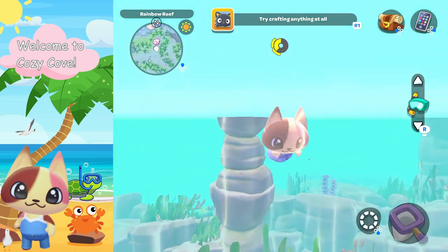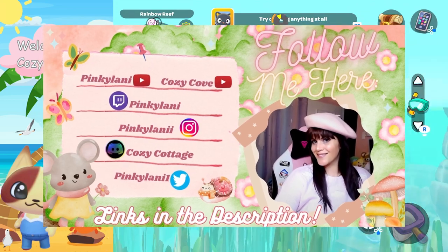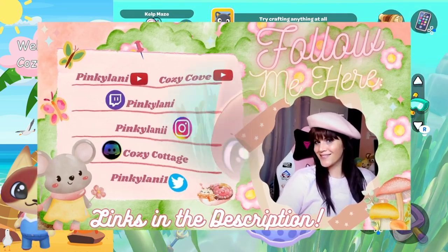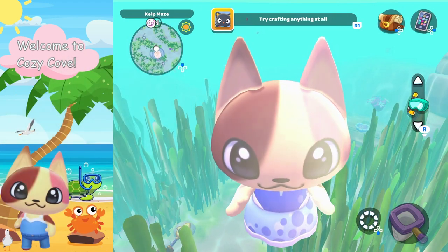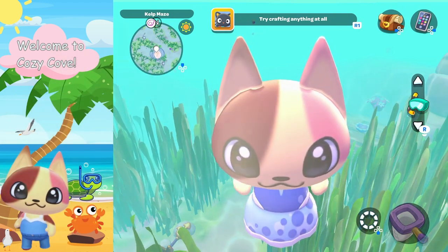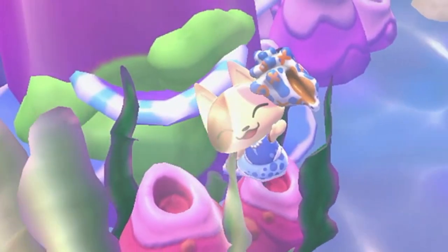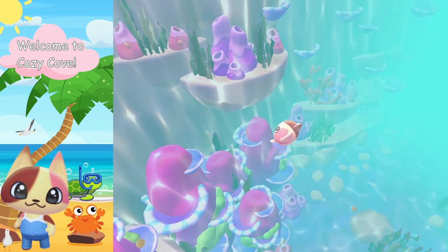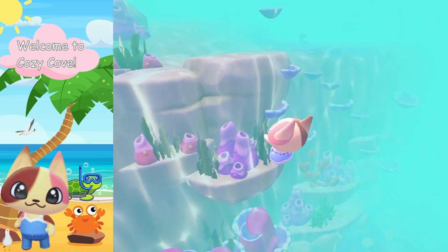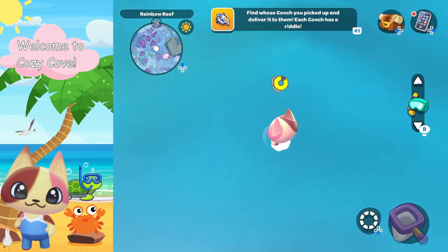Hey guys, welcome back to my channel and welcome on in if you're new. My name is Lonnie, and welcome to Cozy Cove. There are five conch shells in the game. Are you still looking for them, having trouble solving the riddles to see who they belong to? Well, I got you covered. In today's video I'm gonna show you where all five of the locations are for the conch shells. We're gonna solve the riddles and hand them out, so without further ado let's get started.